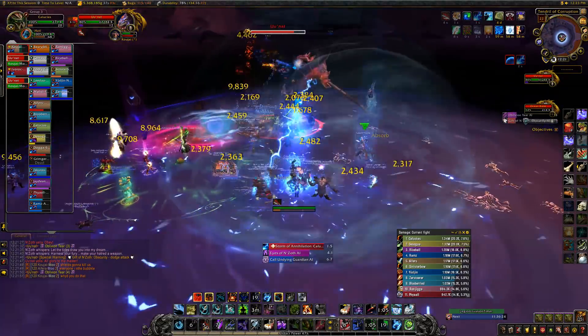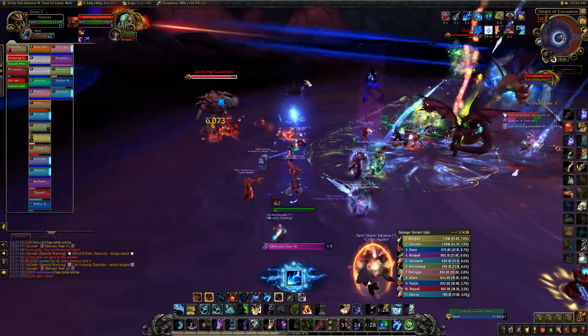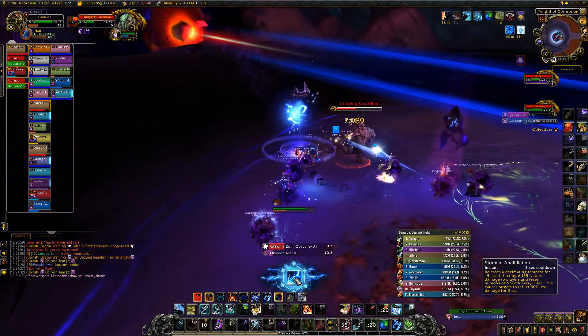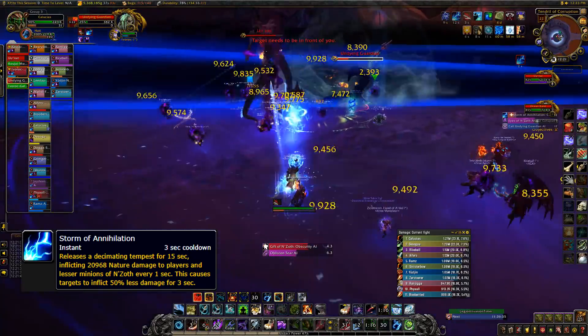Overlapping this with the Tempest Caller is a good idea. Undying Guardians will spawn one at a time for a tank to taunt away from the boss because of Sightless Bond. DPS should switch to the add, and the DPS with the Tempest Caller should use it when the add reaches around 50% health, since it damages the add and will instantly kill it when it reaches 25% health.